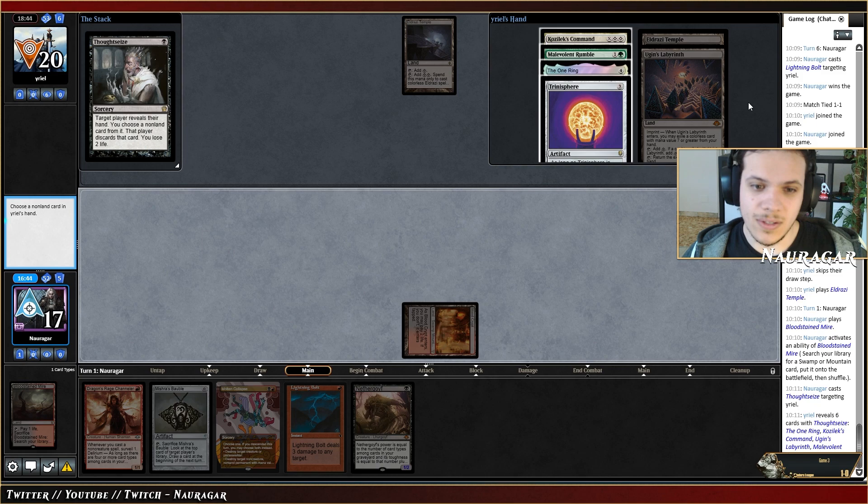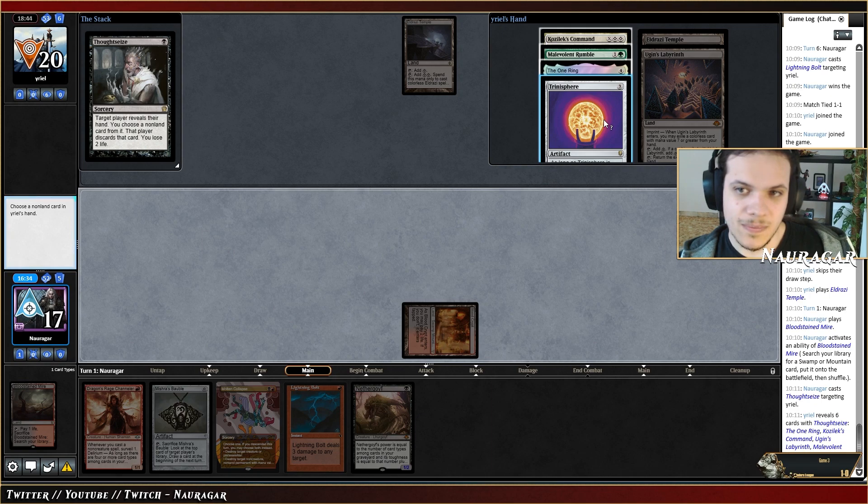I don't like that plan — we have no answer for Trinisphere but then maybe we slowly get to a point where we can win. Kozilek's Command is just going to exile my thing and they'll cast The One Ring and we lose no matter what. But if they miss the seven mana spell they cannot go for Trinisphere and we might have a chance with just DRC. This is so risky but I think it's the right choice.